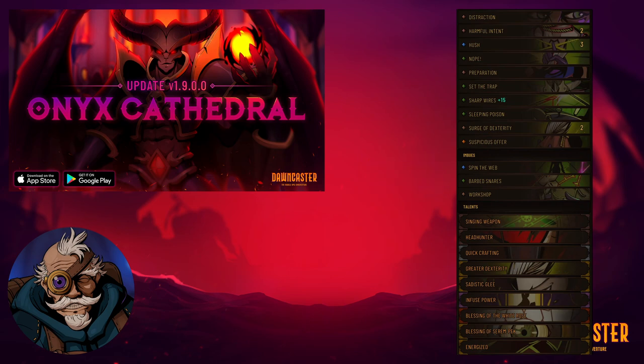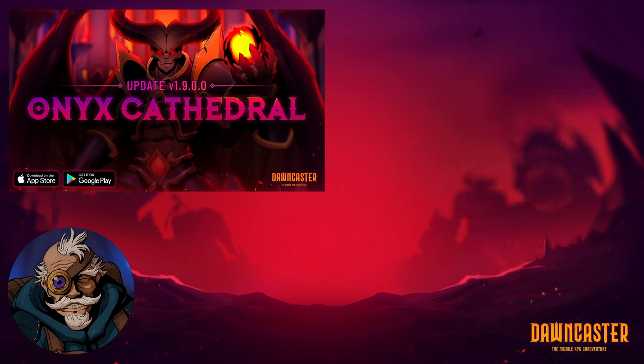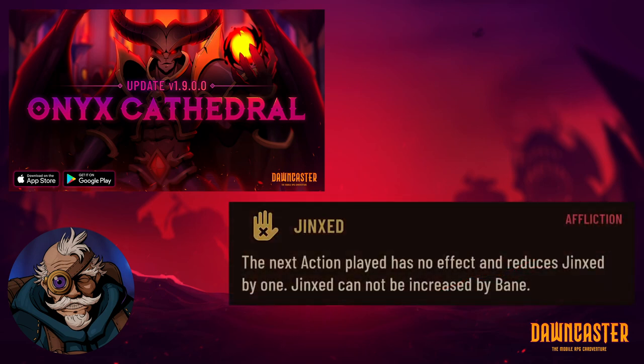I of course went for the enchantments Barbed Snares and Spin the Web to complement the playstyle. The reason I went with this particular strategy is for the easy jinx access. Like I said, I'm already scared, but I figured if the Cathedral enemies can't play cards, I should be fine, right? I guess we'll find out.